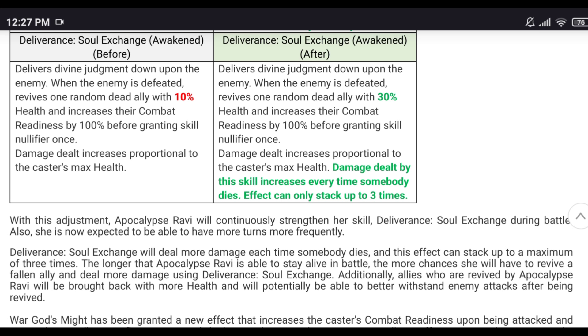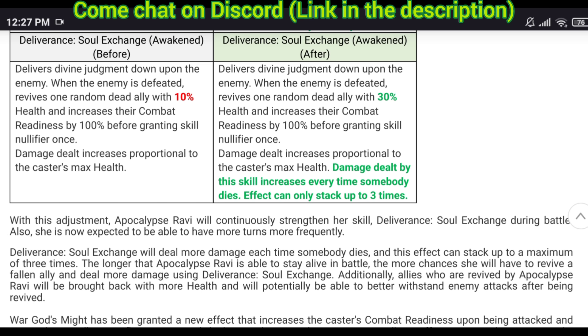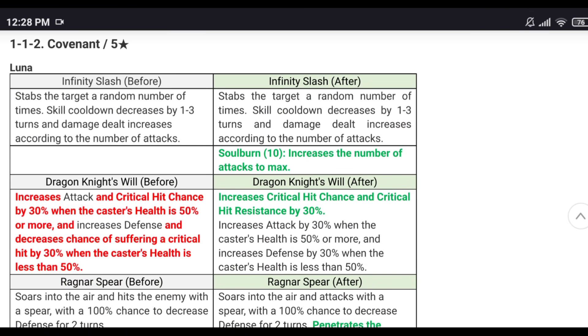In guild war situations where you're on a loop and can't pull off the burst damage to down the opponent — as you're killing and bringing allies back, the damage goes up, securing kills and facilitating longer battles. That's good, because Apocalypse Ravi is very hard to kill — so much life she can gain back — and that extra damage will help her out.